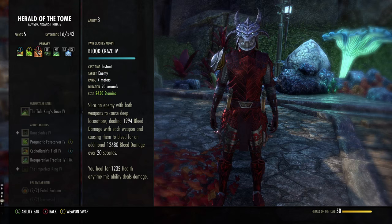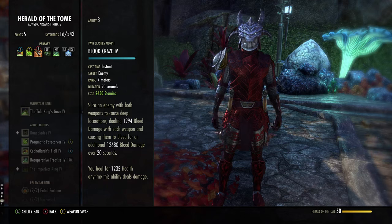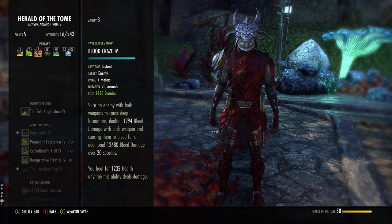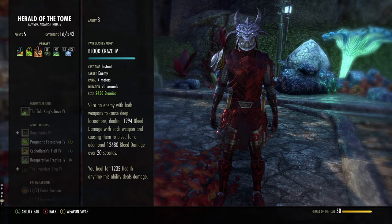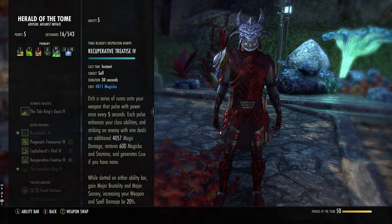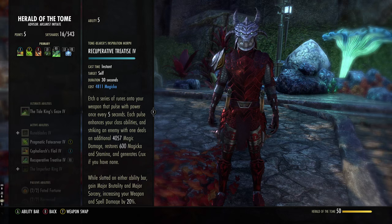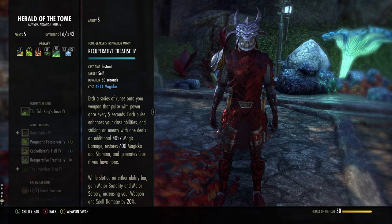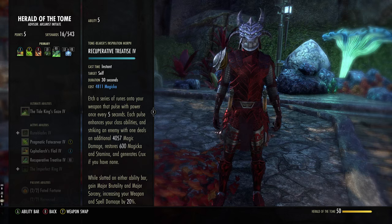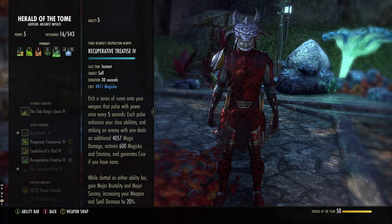I also use Blood Craze — a bleed that gives a DoT and a small heal over time. Because it's bleed damage it procs Hemorrhaging, which debuffs the enemy and causes them to lose 10% of their max health — amazing especially against classes with health-based heals. I then use Recuperative Tree Ties, which gives extra damage on your other skills every five seconds and restores Magicka and Stamina — worth about 150 regen — and also gives weapon and spell damage at all times. The other morph is Inspired Scholarship, which does give more damage, but the sustain loss is noticeable and not really worth it.